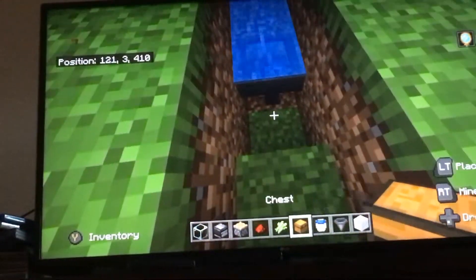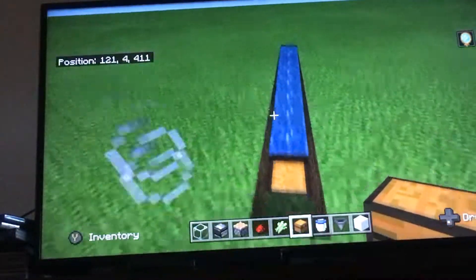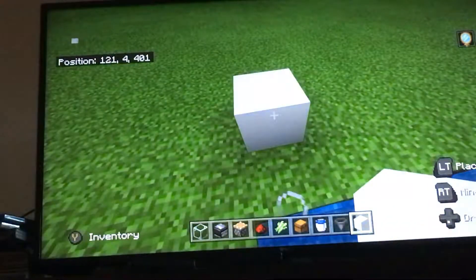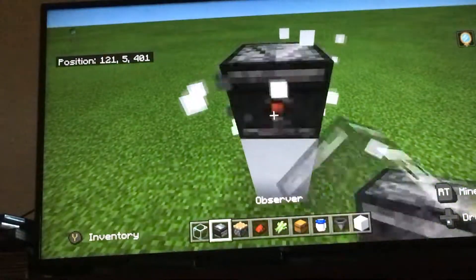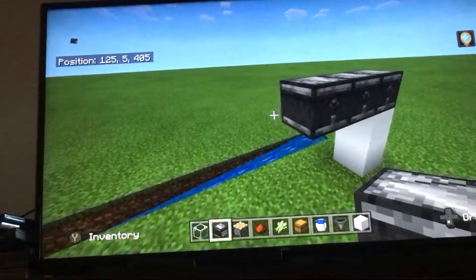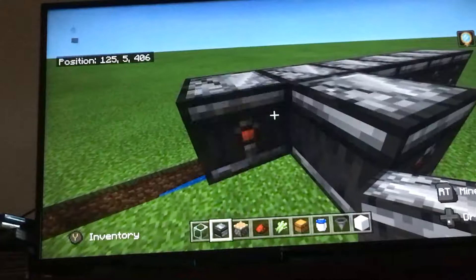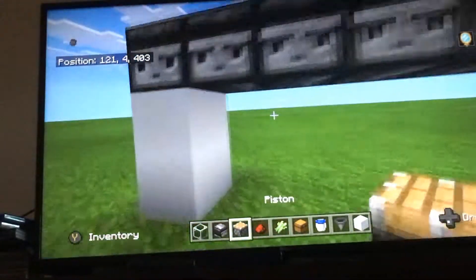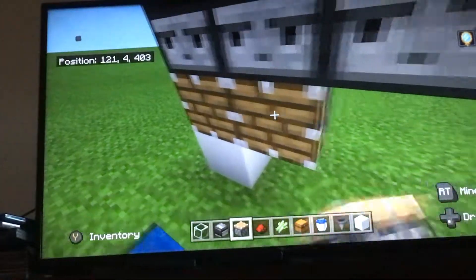Then have that hopper going into a chest, and then go three blocks up placing some observers — make sure they're facing the correct way. Under the observers, place pistons. You don't need sticky pistons for this.